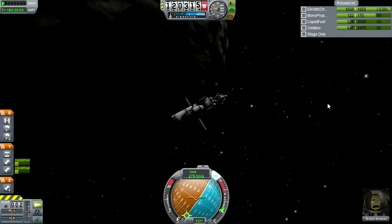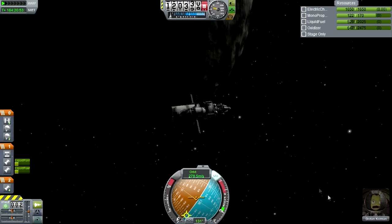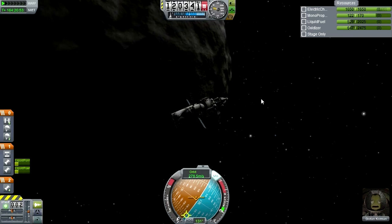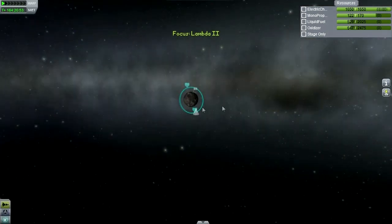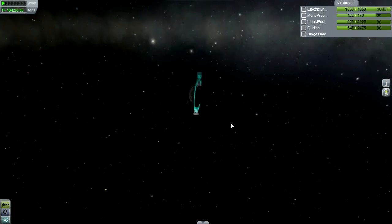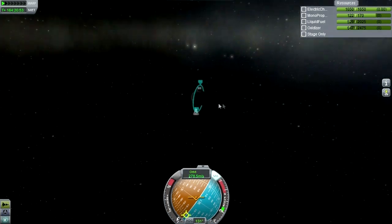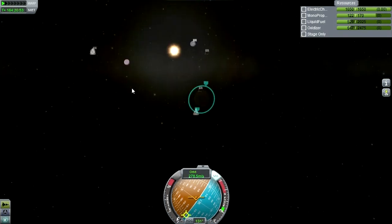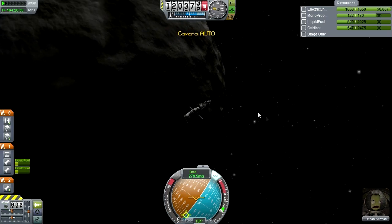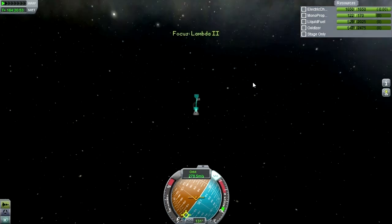Hello everyone, and welcome back to my complete career run-through in Kerbal Space Program 0.23. Here we are with Dirl and Kerman in orbit around Drez, waiting to return home. It's a polar orbit, and I don't know what complications that might result in. I hope not too many because Drez's gravity isn't much anyway. But before we get to that, I need to time warp to the correct location for the transfer to Kerbin.